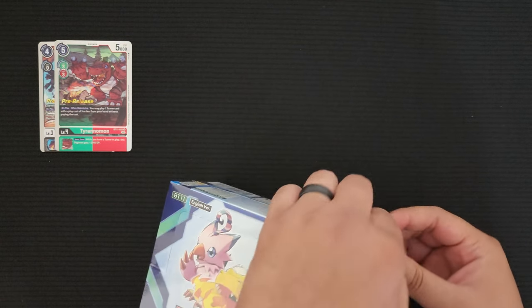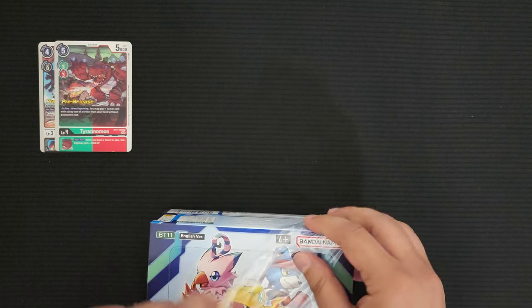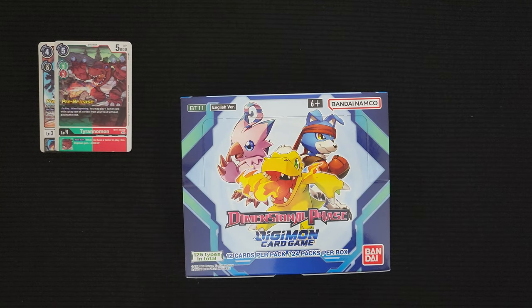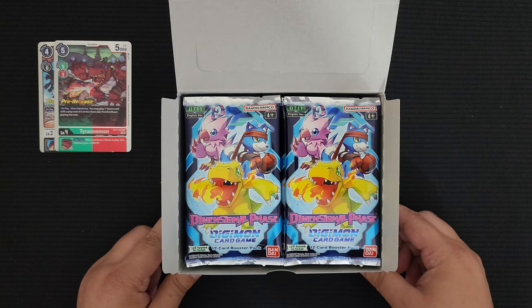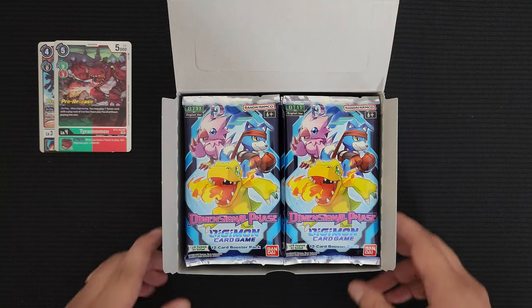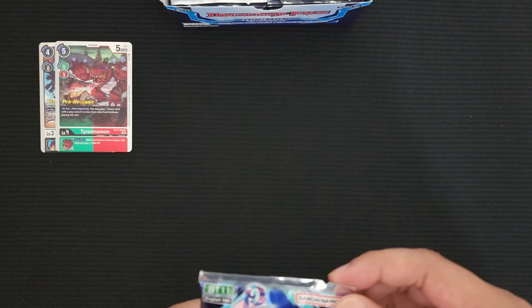Now let's go ahead and open the box with my little cutters, then just yank the plastic. Look at that — that is the cleanest I've ever done one of these. Some people were telling me this set actually does not come with a box topper, and as you can see there's no box topper. I've heard about some art packs but our local store didn't get them. So again, 24 packs per box, 12 cards per pack.